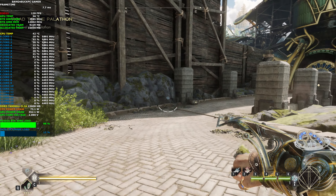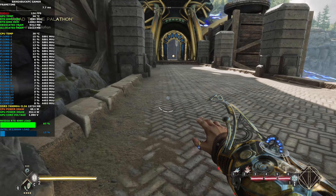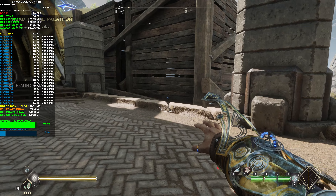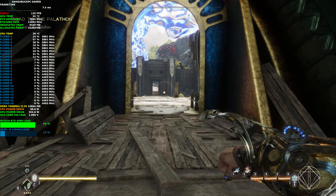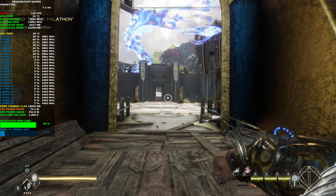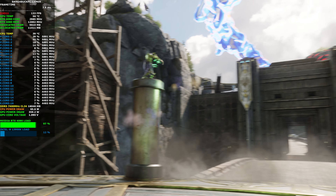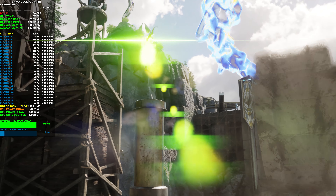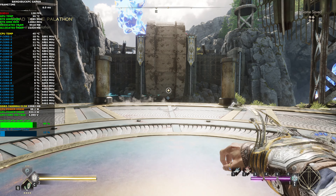Performance has been pretty smooth apart from a few initial frame spikes. Even in combat when there's loads of enemies you're still pretty much over 120 FPS. There's quite a massive frame spike as I start mentioning performance there. I'm not sure if it's shader caching or something like that — maybe the second time around after these scenes are cached they'll play better, but the initial experience isn't the best.